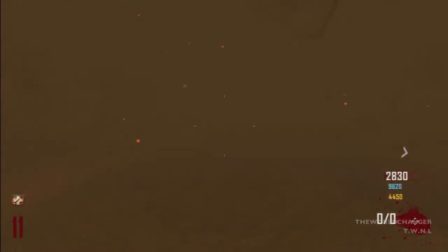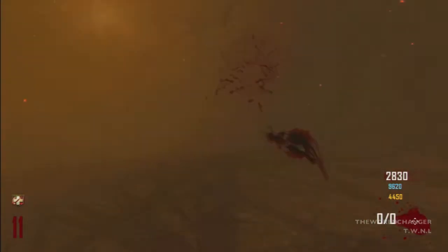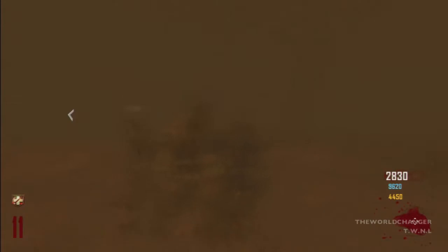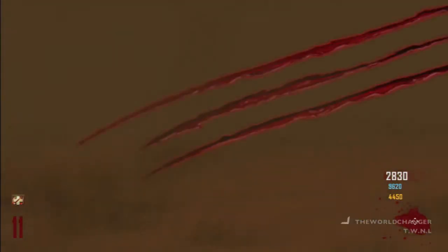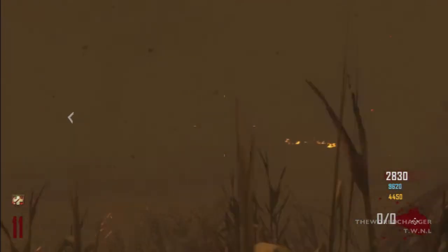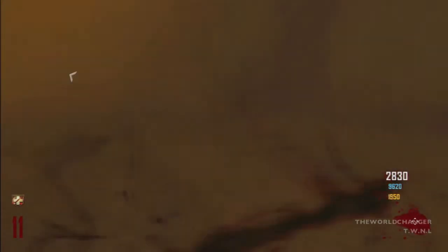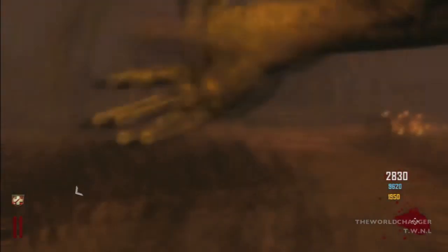If you keep moving all the way out into the mist you'll end up hitting a little cabin, and in this cabin you'll find the bowie knife. Ignore those little zombies that jump on you because all you gotta do is stab them and they'll get off you. They won't kill you, they'll just stall you from running away.